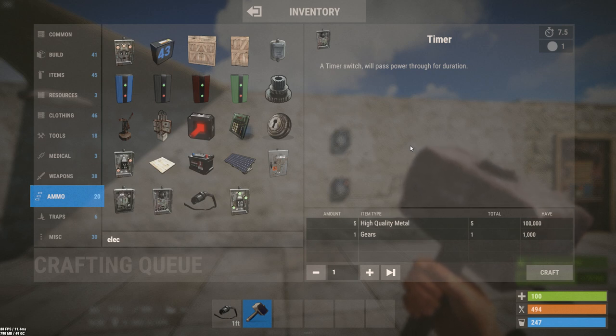The timer is useful in puzzle bases where you may want to induce a delay into when an action will occur. It's also handy for triggering cascading events on a timed interval. The timer can be found in crates and sunken chests — it is not a default blueprint. It is craftable with five high-quality metal and one gear, presumably part of the mechanics.